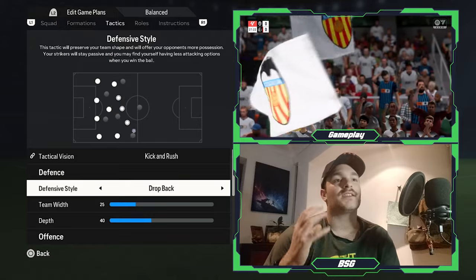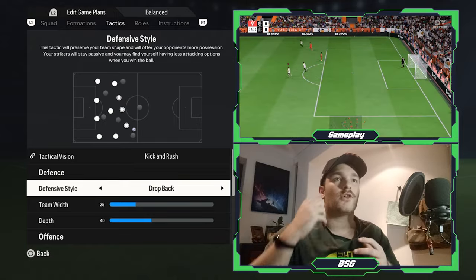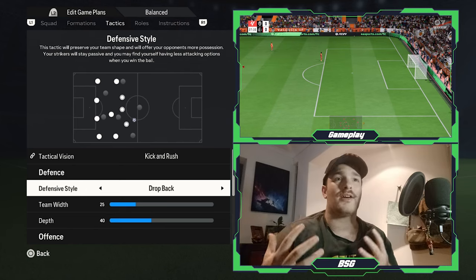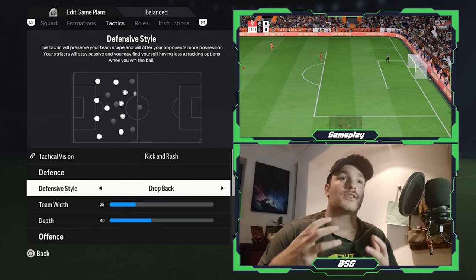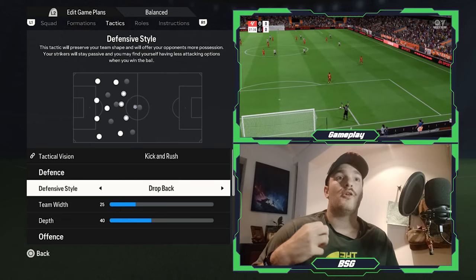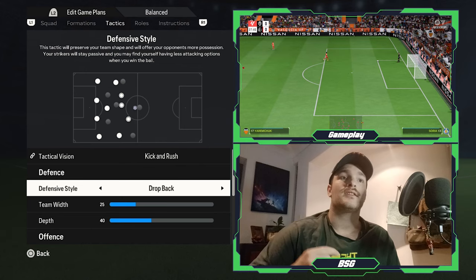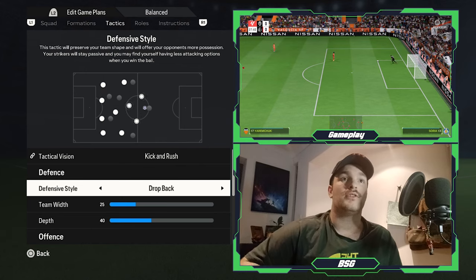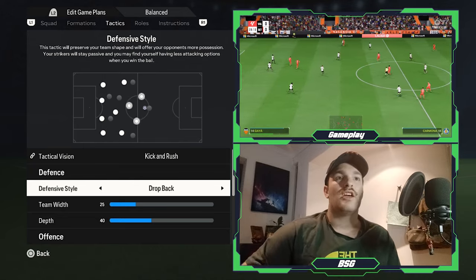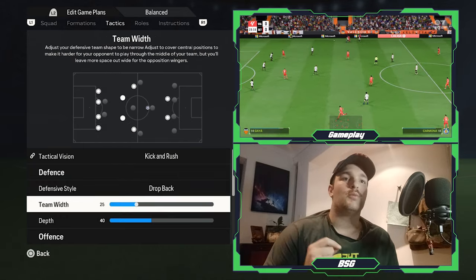For the defensive style, I've selected drop back. They do tend to press every now and then, but from my research and games watched this season, they focus on their shape — being defensively compact and structurally sound. Drop back allows them to get into their defensive shape and plug the holes between the lines, breaking up the opposition's build-up play from back to front.